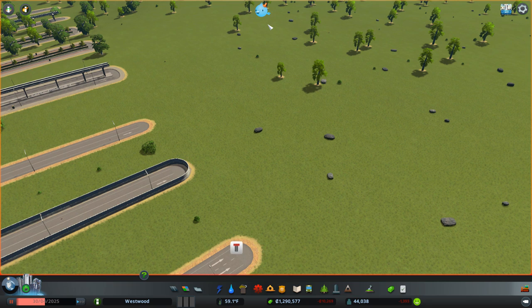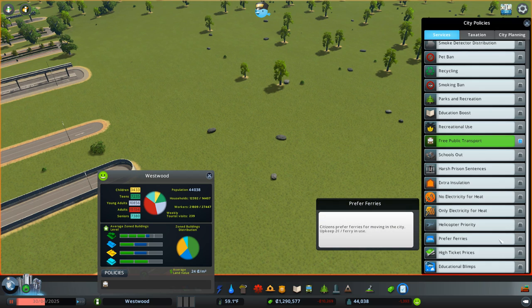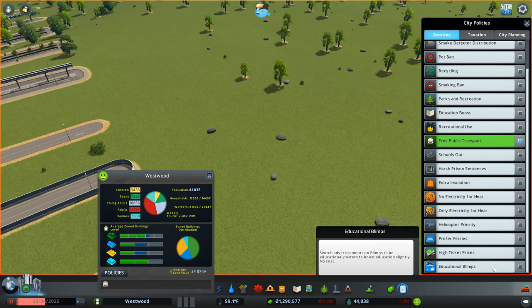There are also three new variations of Chirper: this guy with a cone on his head, this guy with a helmet and a mic, and finally this guy with the train driver's hat. In your cities, you now have three new policy options: Prefer Ferries, so citizens prefer to use those moving around the city; High Ticket Prices — 25% up — to get lots of profit; and also Educational Blimps, where advertisements on blimps are used as educational boosts in your city. A fantastic addition.